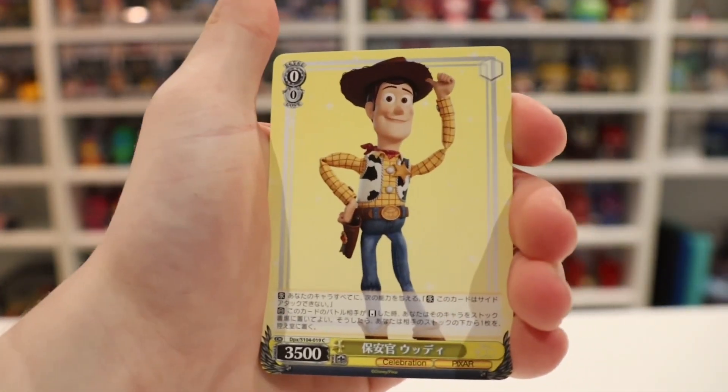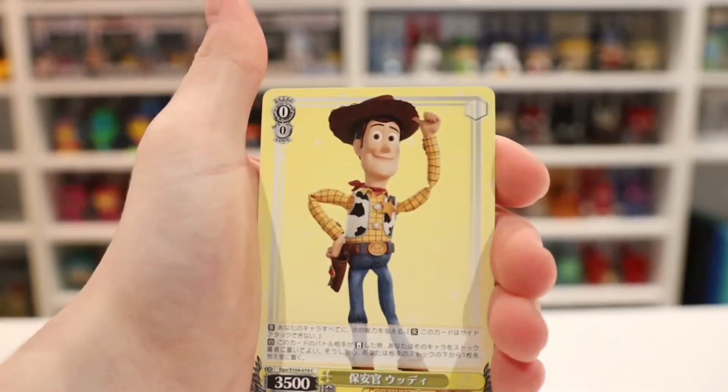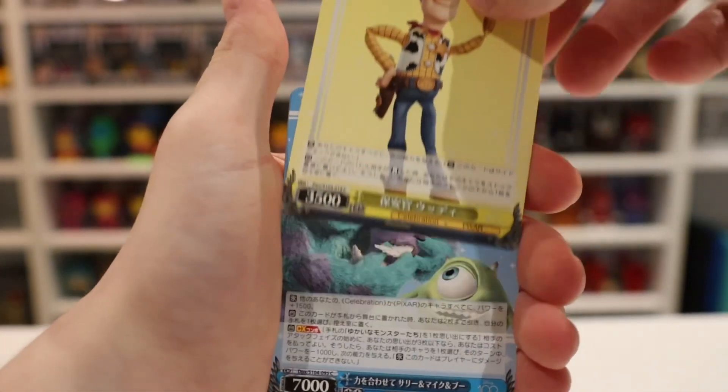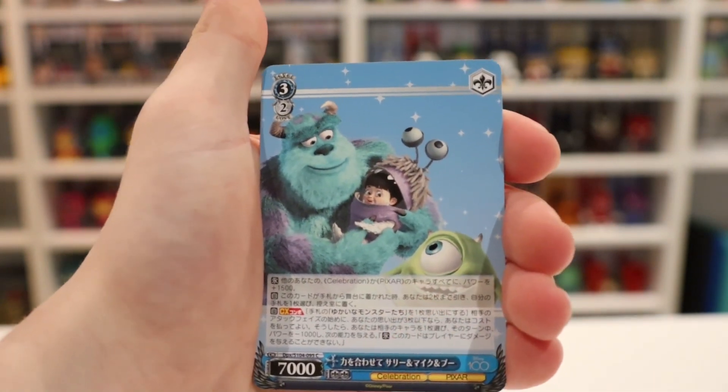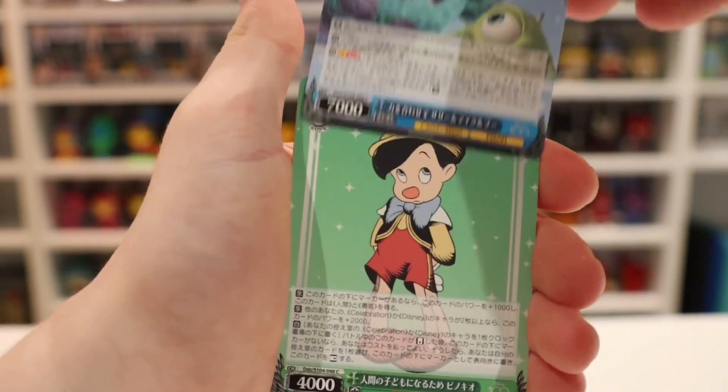They look pretty cool, guys, honestly. So we have Woody. I don't know what cards, what rare it is or how it works, but oh wow, that's actually cool. We have Sully, Mike Wazowski, and Boo.